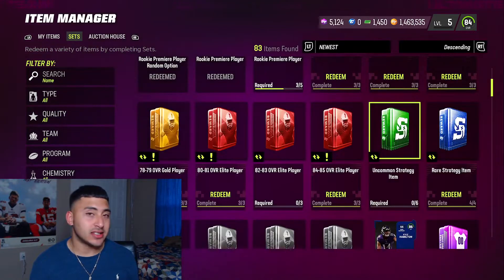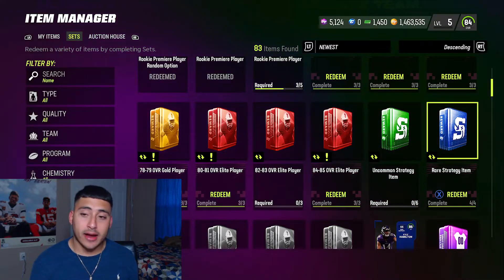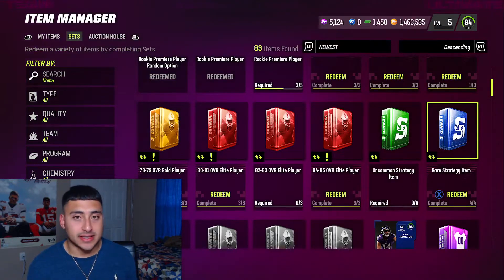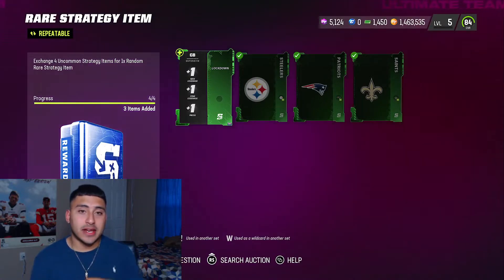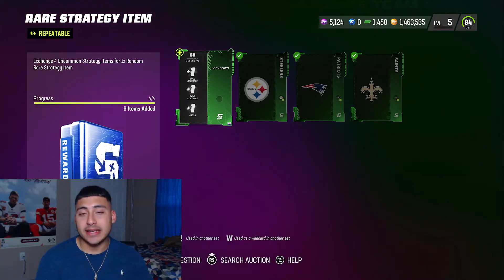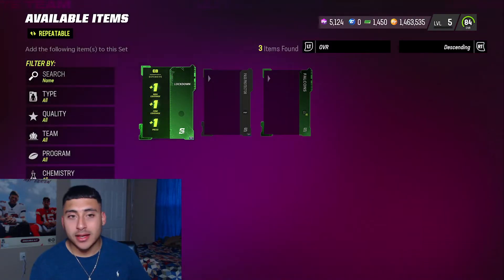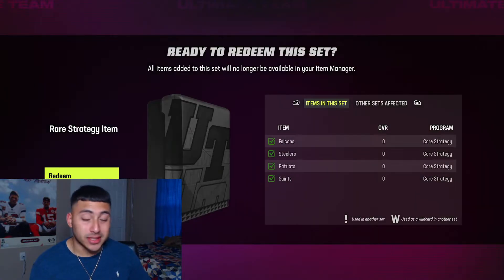Jumping over to the sets — if you have what it takes to do these it wouldn't be a bad way to make some coins. Remember last year these rare team strategy items quick-sold for 50k, and now that you can sell them you can probably make more coins off them. So let's open up a rare strategy item. I already filled it out with a Steelers uncommon item, a Patriots, a Saints, and an uncommon cornerback boost.